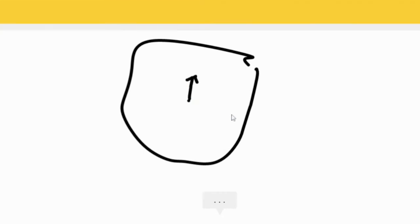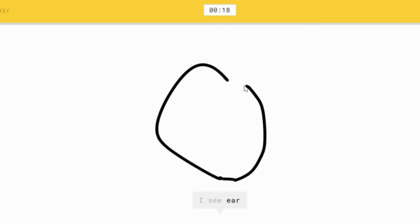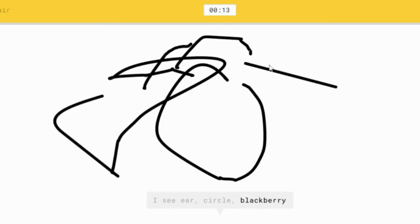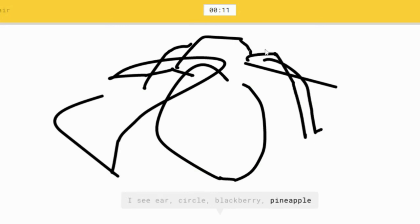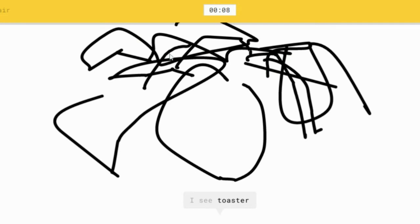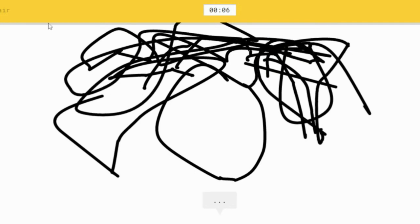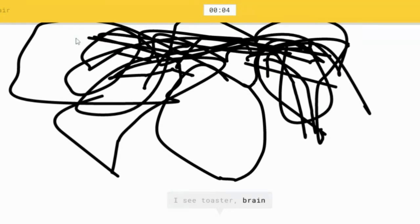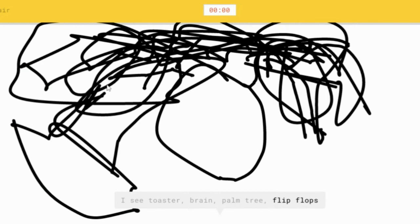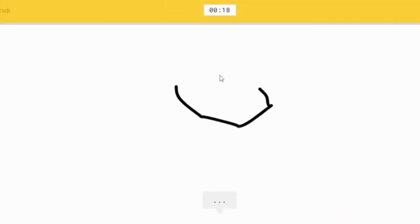Let's do another round! Clock — got it, this is so easy. Curly hair — draw the face and then draw the curly hair. Toaster — you see toaster? This is so easy!